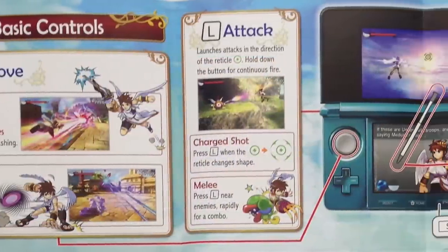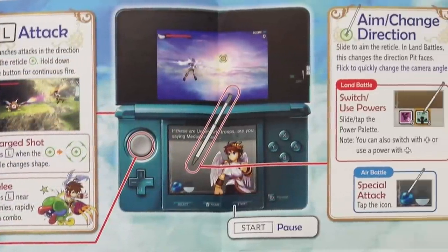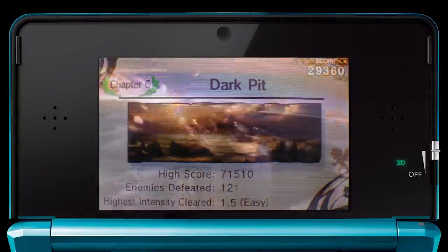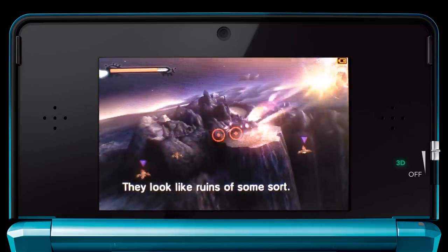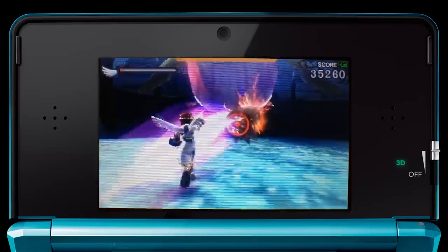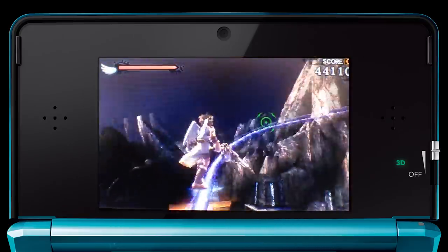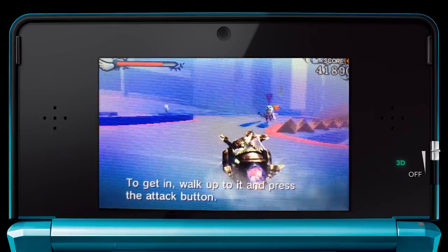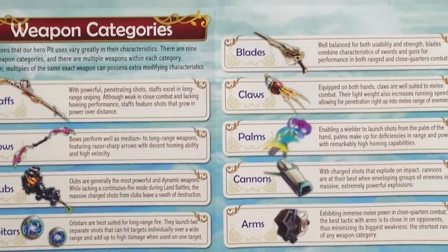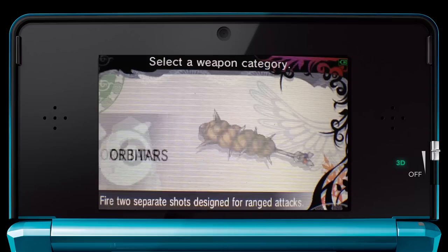The game is controlled with the Circle Pad and Stylus, and also supports use of the Circle Pad Pro. Each of the game's stages are split up into air and ground sections. Air sections are on-rail shooting segments where you shoot flying enemies and dodge incoming attacks. On the ground you have much more control over Pit as you traverse through each level. You are able to travel on grind rails and ride in a variety of different vehicles. As the game progresses, Pit is able to use several different types of weapons including bows, claws, blades, and staves, each with their own advantages and disadvantages.